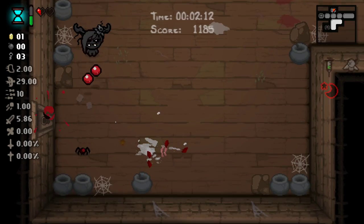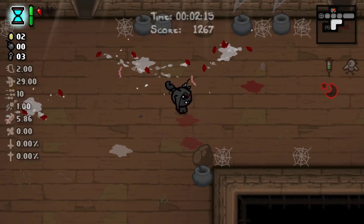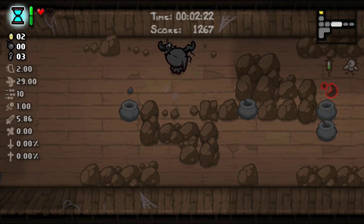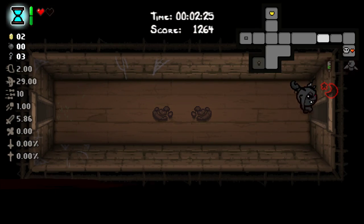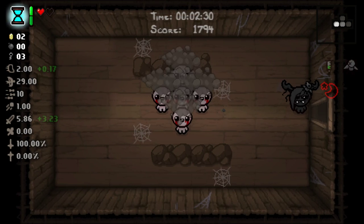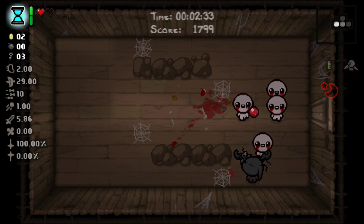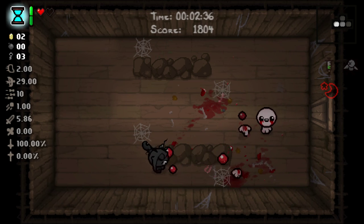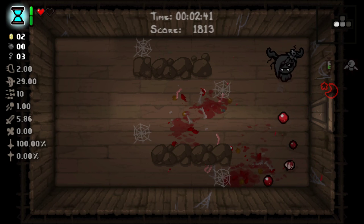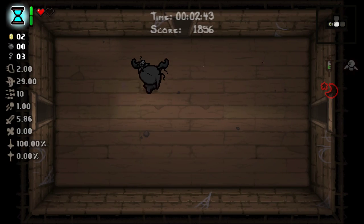I was really hoping for a spirit heart here, but I don't see any tinted rocks and we don't have any bombs. So I guess we're just gonna go down to the next floor. A very large floor one though. So I do definitely want the Devil Deal. Everybody likes the Devil Deal. There's just something worth it in there, and then I don't get hit before we get a spirit heart. It's a battery — probably won't need that.